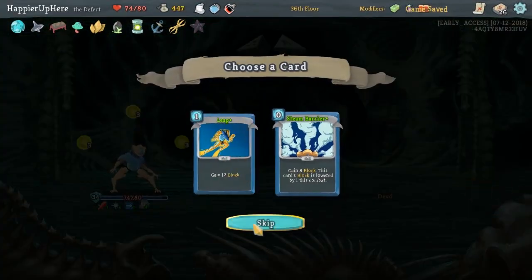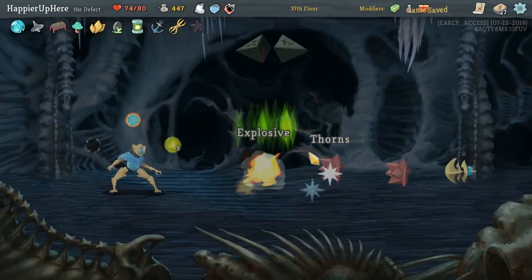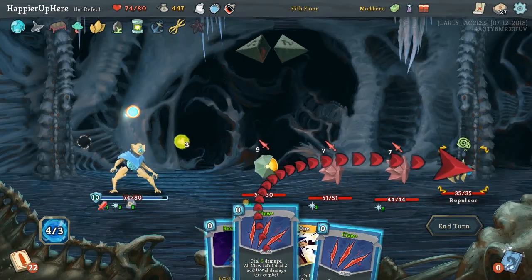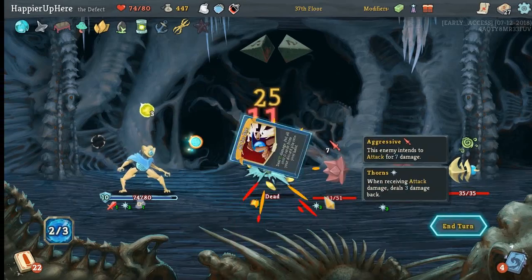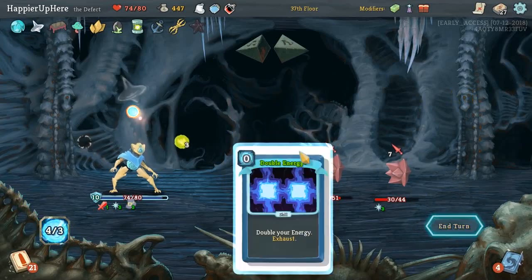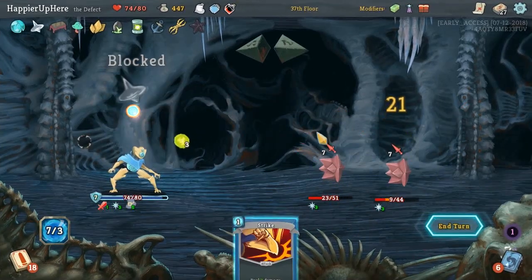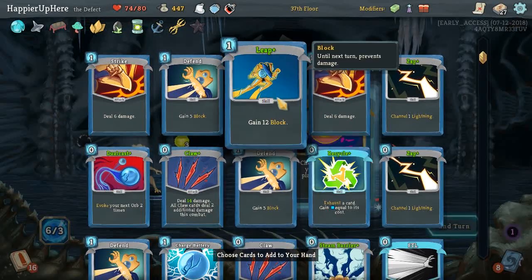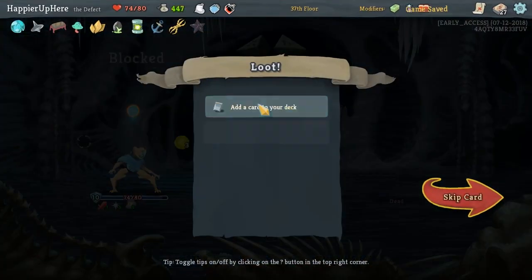Thanks to All for One, we got all of our zero cost cards back — which is great. Double energy and Sunder to get it out. Steamberry is block — I think we can take it and remove one of the other blocks. Panache. Let's play both Claws before we play All for One. Actually let's just play everything. All for One for a kill here, getting all of our Claws back. Double energy. We can attack safely.